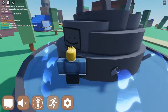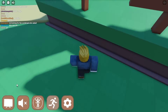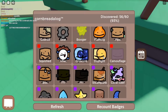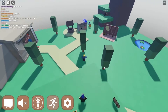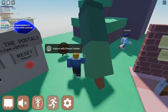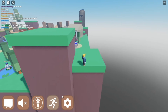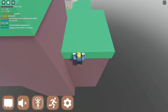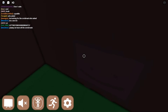Next you will be getting Camouflage, which you want to go all the way over here, and then you will see this part on the side, which you will just jump into, and once it is done you see right here.